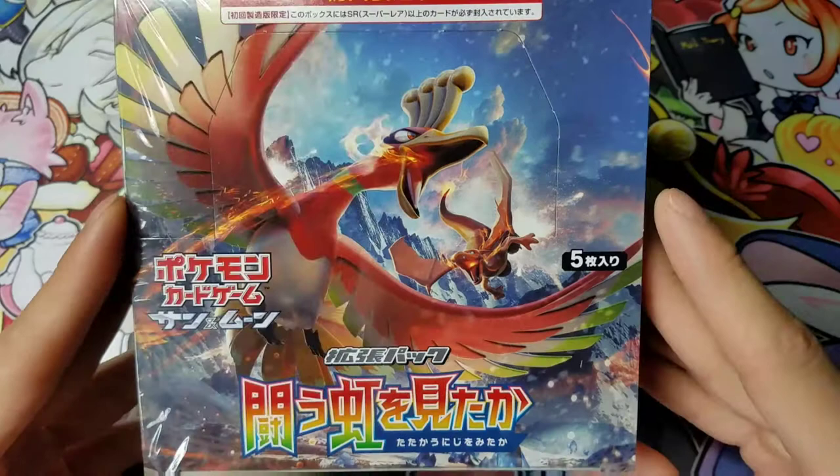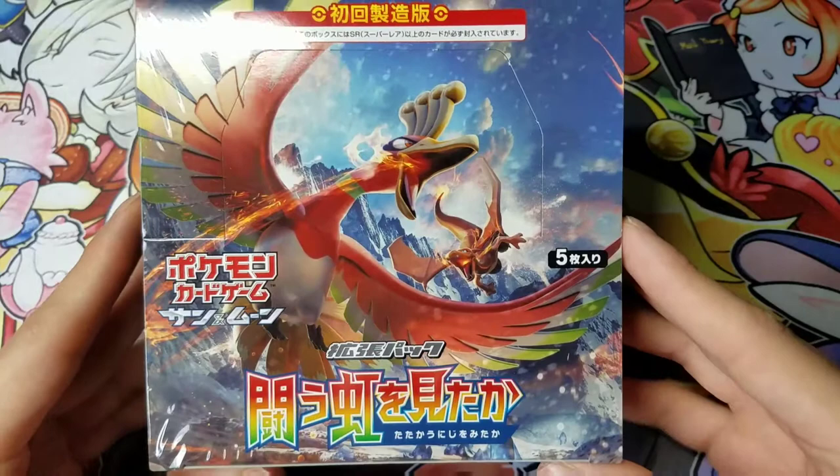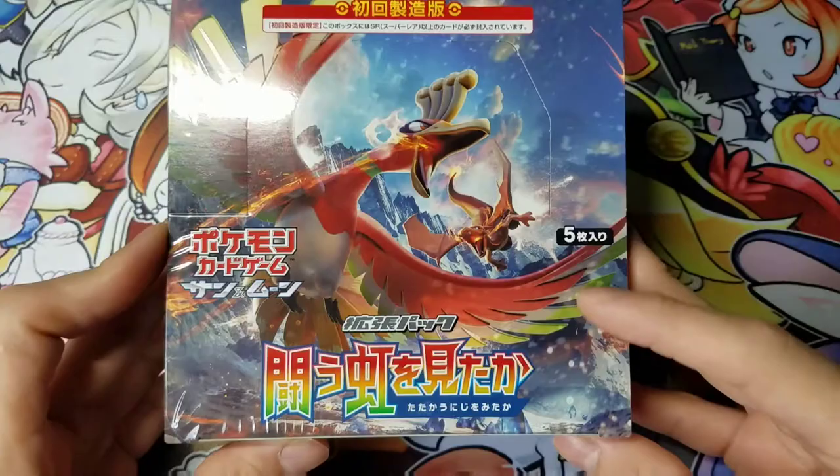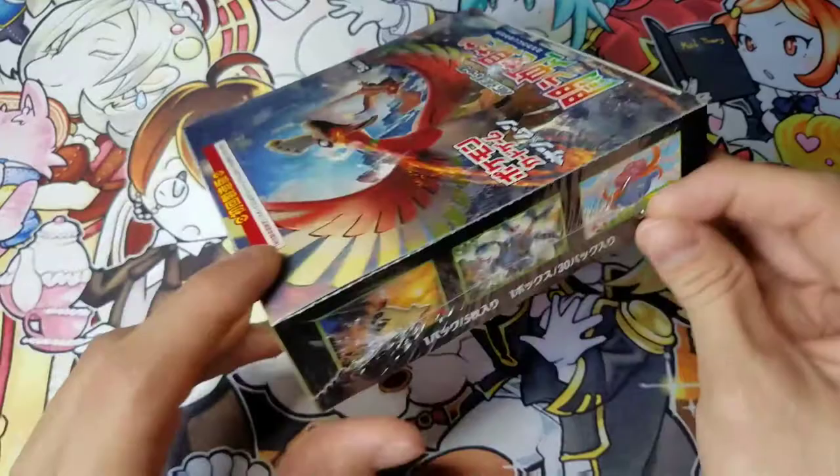So I've got Ho-Oh and Charizard on the front cover. Really cool text right there for the set. They have the same colors as the Ho-Oh rainbow feathers. So let's see what pulls I can get. I kind of opened it already so it doesn't take too long. Take off the plastic.